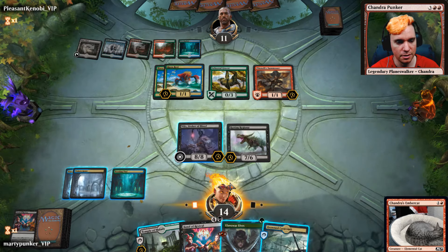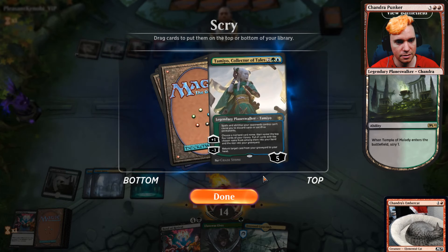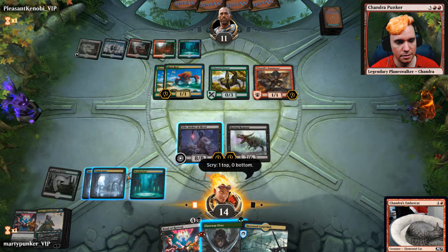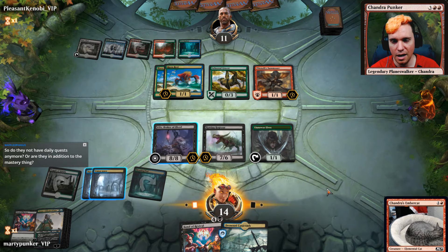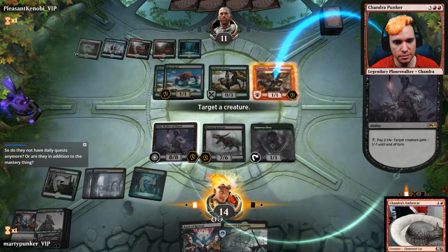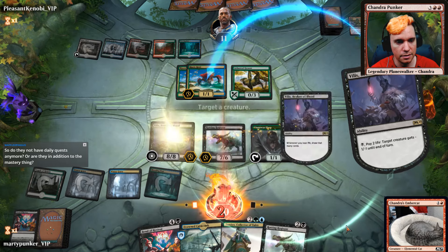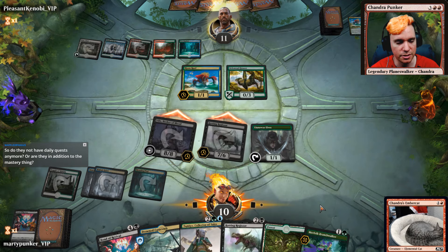Bin this extra revival, get our scry on. We'll keep Tamio. Do they not have daily quests anymore? They're sort of a part of that now. Oh gosh, and then I just draw cards — this deck is busted and dumb. Sweet baby Jesus, this deck is sweet.